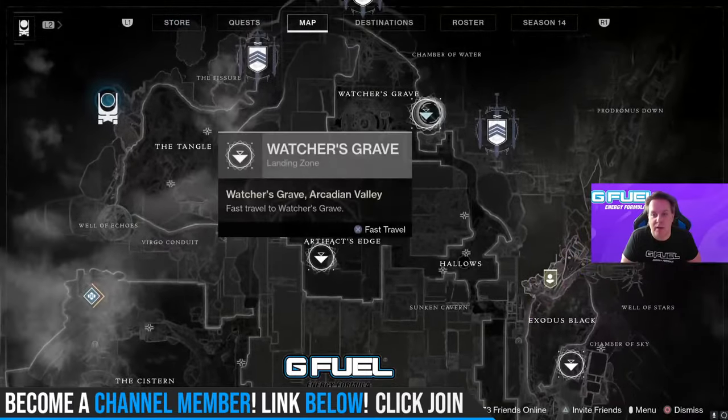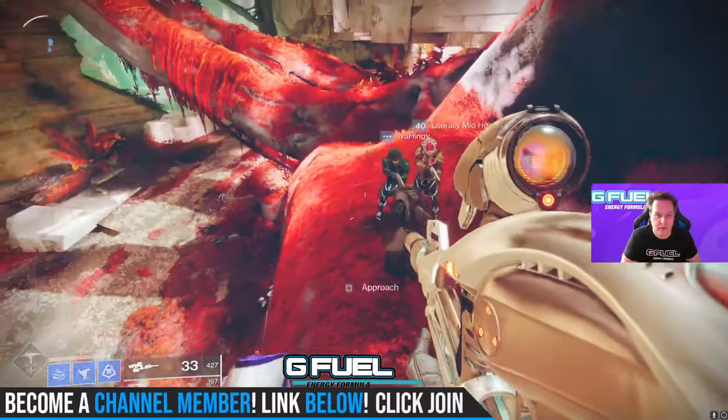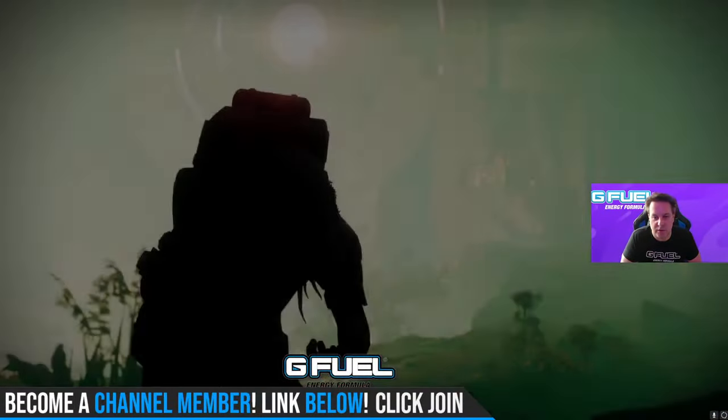Xur right now is located over Io. You want to fly into Watcher's Grave and make your way up to this little tree right here. So let's see what Uncle Xur has for us today.